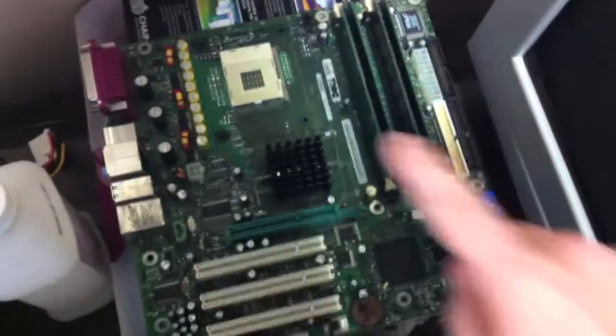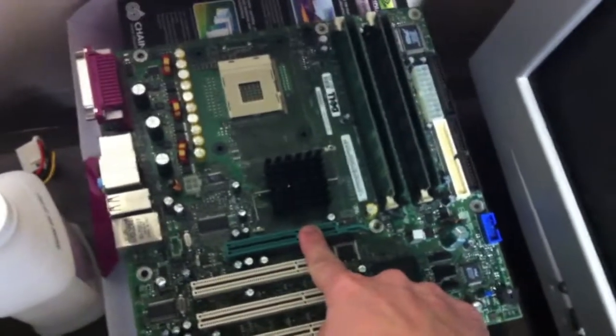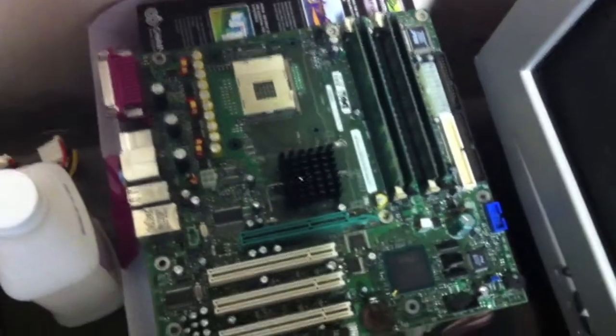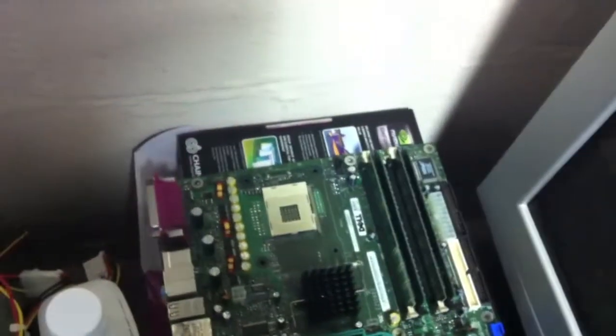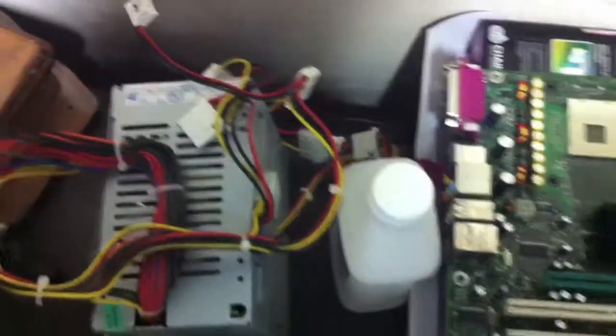This is the old motherboard — it's an old board because it has AGP, which they don't make cards for anymore. It had DDR1 and used an old Pentium 4 processor. It used to have an old GeForce 6200 card, which was bare bones, and before that it actually had a GeForce 4 MX card. The power supply was rated at only 150 watts, so this is really going way back.